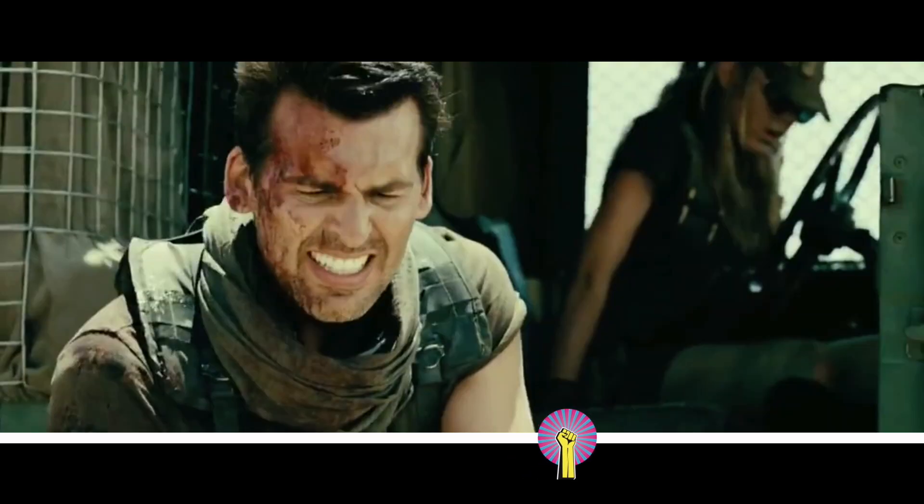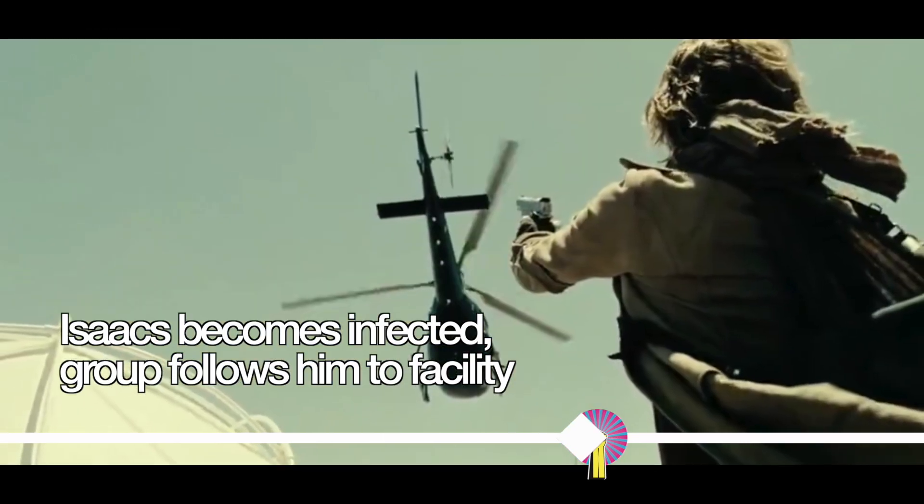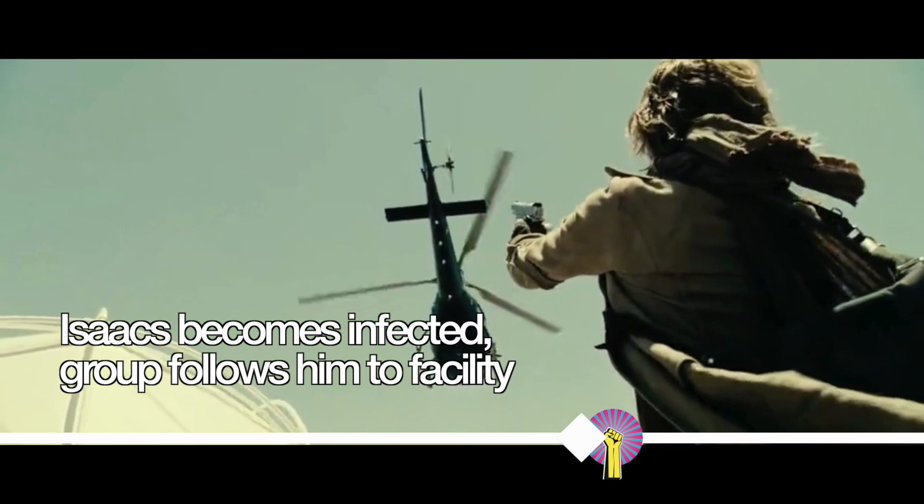LJ turns into a zombie, bites Carlos, and others die too. Alice finds Dr. Isaacs becoming infected as he tries to escape on a helicopter, which they follow to Umbrella's underground facility.